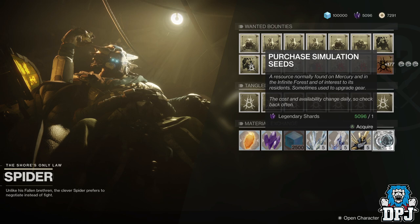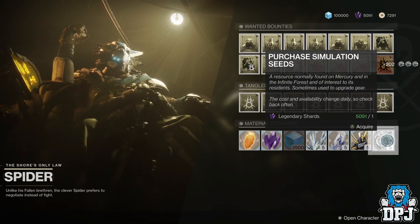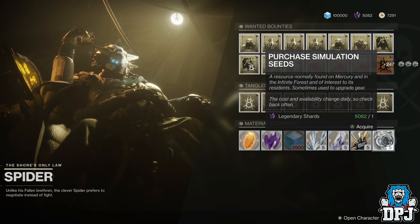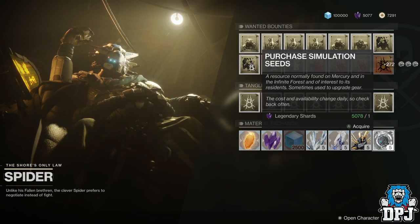At the moment Spider is selling simulation seeds for legendary shards — one legendary shard for five seeds. Now if you are watching this video and he isn't selling seeds for shards, it's okay, as you can take this info on board and use it when he eventually sells seeds for shards again. Go ahead and buy as many of these seeds as you can.